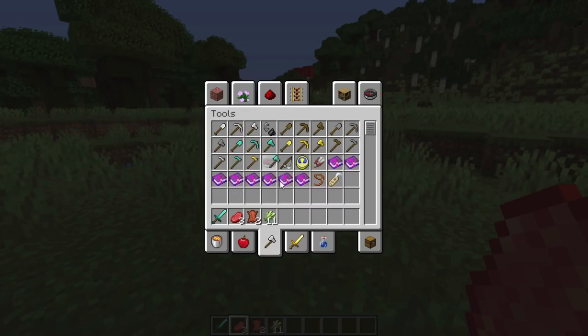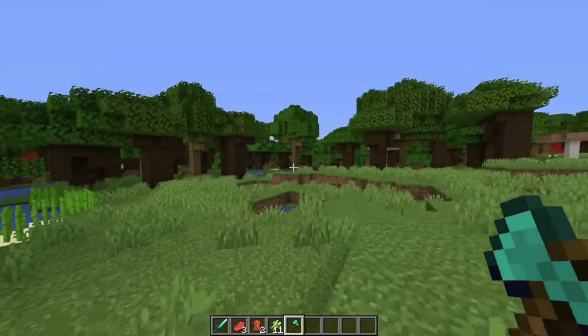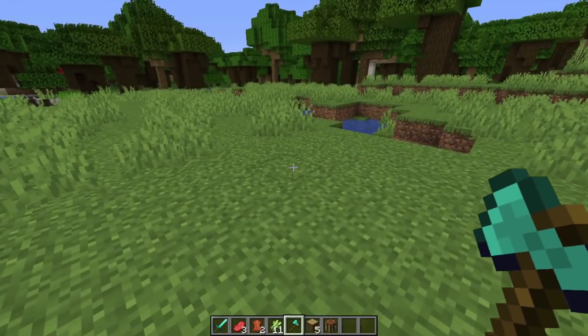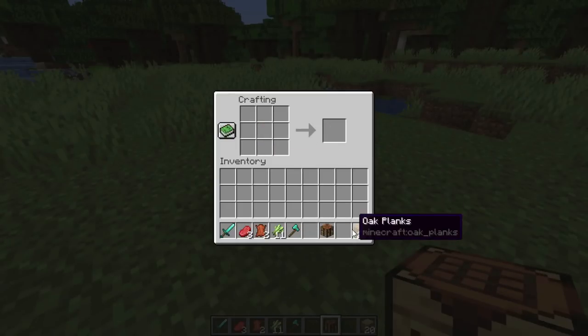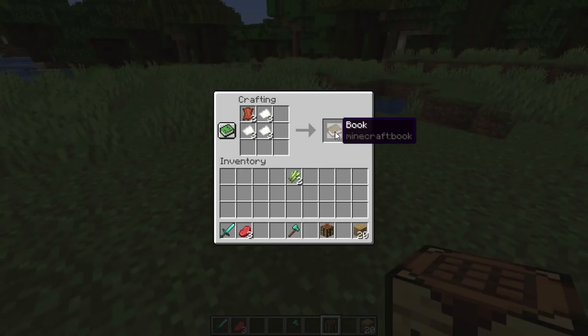Then, with an axe, chop yourself down a tree. Doesn't matter what tree, but make it a fairly easy one — I'm going to chop down this little oak tree here. Throw yourself down a crafting table and convert your wood into planks. Once you've got those planks, convert your sugarcane into paper by flicking them across in a row. Then make yourself some books: pop leather there, paper like that, and that gives you books.